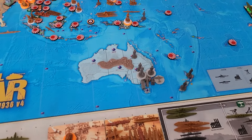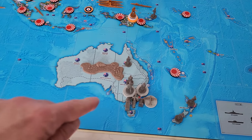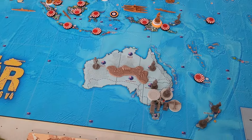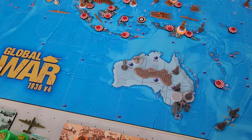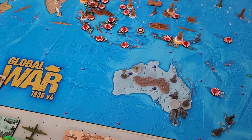For the Australians, we're going to rail one infantry from Sydney to Western Australia, and our three fighters in Sydney go one, two, three to Western Australia. That's it for the UK.